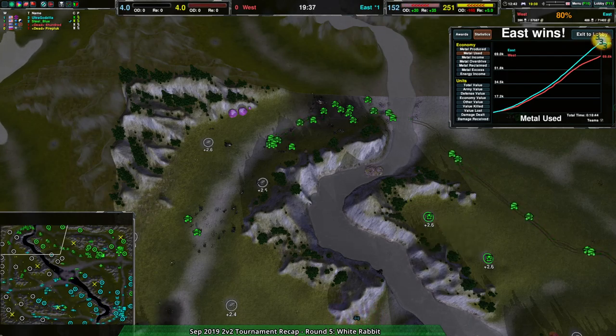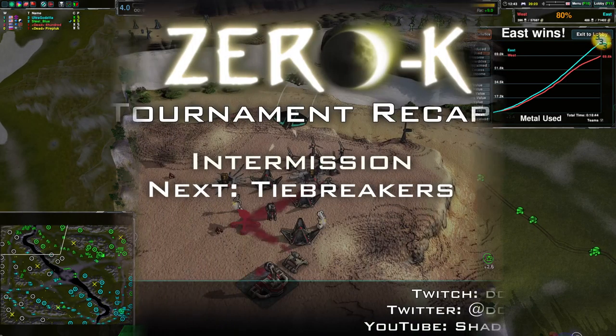Anyway, that was weird. So, we're going to have a couple of tiebreak matches, both on Red Comet. I didn't do every match from every round, but I am going to do both tiebreak matches. The first one's going to be 400 Firebug versus Kingstead and Hocomoko, which was a tiebreaker for third place during the actual tournament. I'll do both tiebreakers in the same video. Stay tuned.